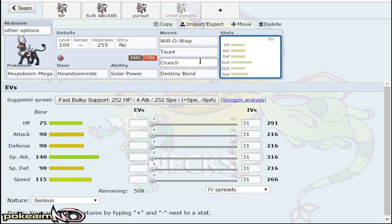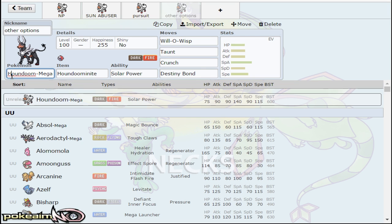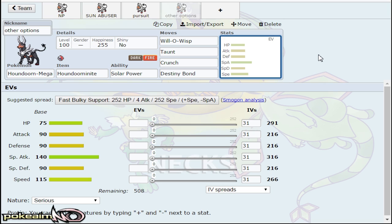A few other options this mon has that can be put on a lot of sets: Will-O-Wisp is a pretty cool option because Houndoom forces in Pokemon like Mega Aerodactyl, Hydreigon, and Crawdaunt — Pokemon that can come in and either revenge kill it or threaten it with strong moves like Hydreigon's Draco Meteor. Taunt is actually really nice on the Nasty Plot set — you can use it to stop Pokemon like Clefable in the tier trying to Soft-Boiled or Thunder Wave you, which they can't because you taunted them.